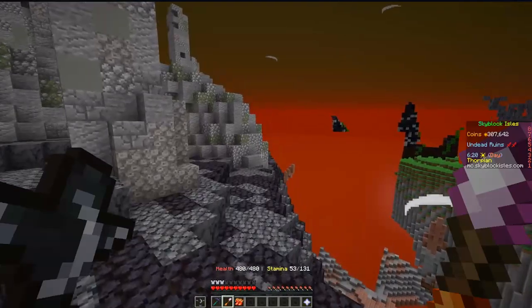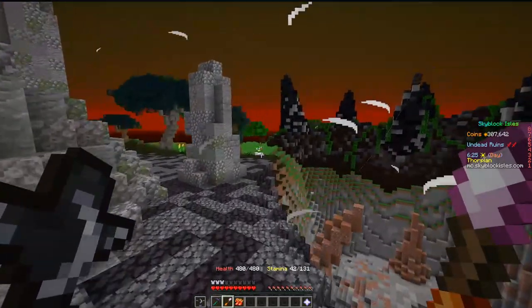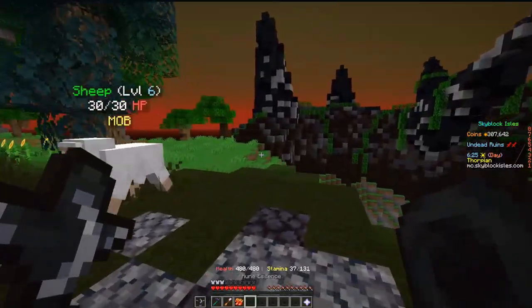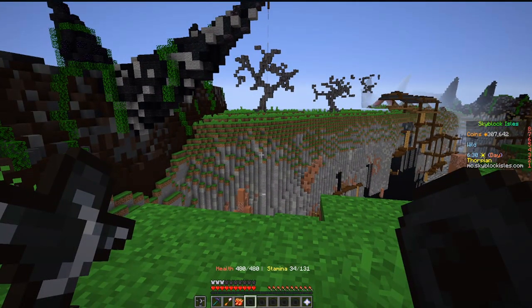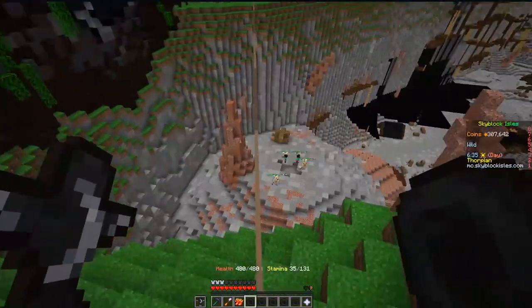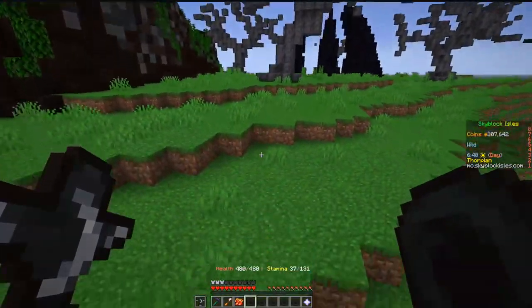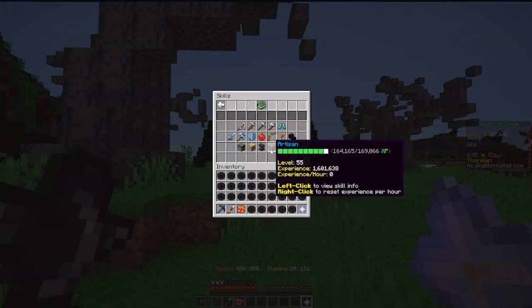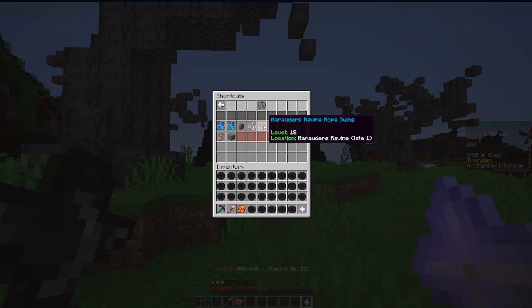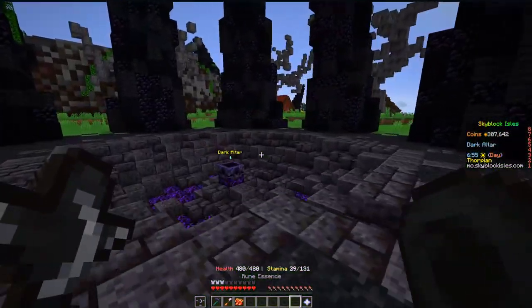We're going to run around the south side of the pit. Be careful if you're here at nighttime — there will be skeletons and stuff. We're going to take this rope swing over here and swing over to the dark altar, where we'll runeforge some dark runes. You need to be level 18 agility to be able to do this without having to kill Marauders.